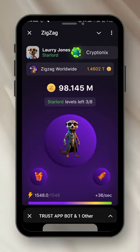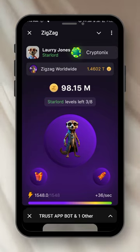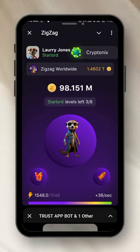The amount of coins I've already mined is 98.146 million. I got this because my bot is mining for me even when I'm away. You can see it's increasing and I'm not doing anything — that's the bot at work.